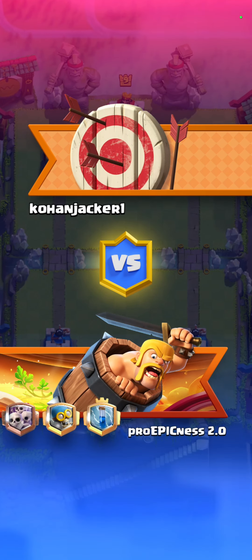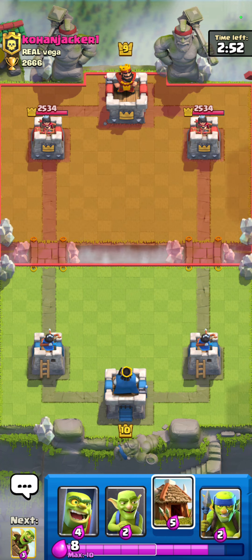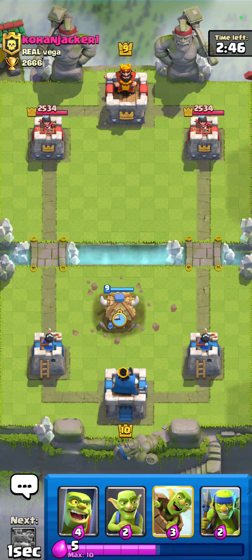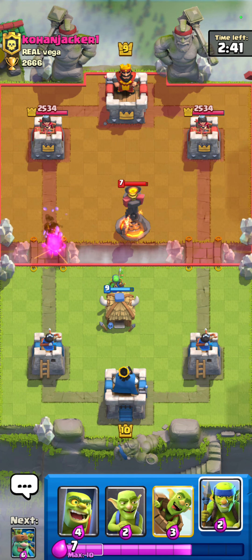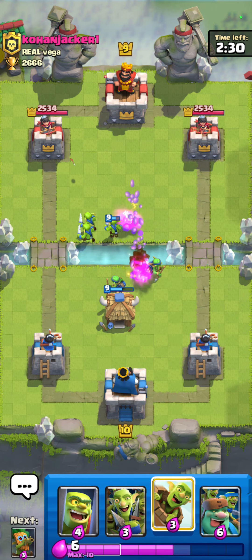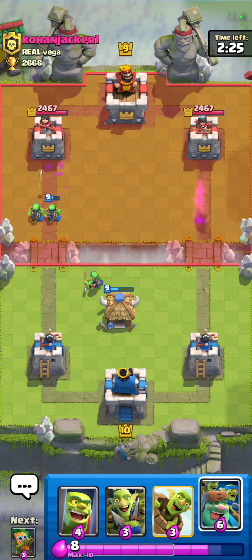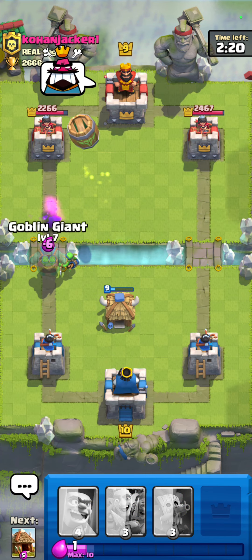These are all goblins, so you'll be seeing a lot of green. I think we'll lay down a goblin hook — maybe we can get some chip damage. It's only level 7, so he's got some under-leveled parts. I'm getting some chip damage. Throw down a goblin giant.